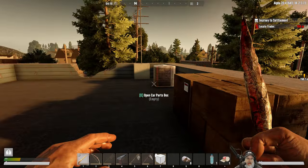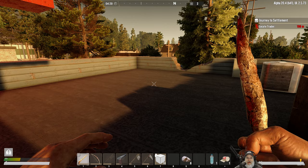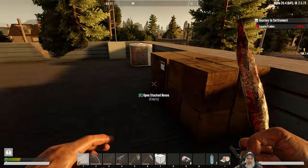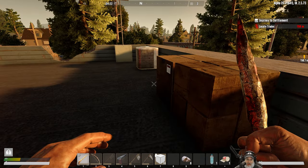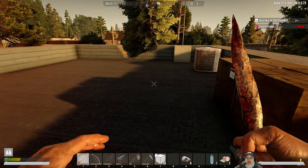Welcome back, everybody, to Undead Legacy. I'm an old guy gaming, and I'm on the roof. In this episode, our plan is to try and find a permanent base location — well, when I say permanent, I mean an initial base location. This spot's not terrible, but it's a little bit far away from the trader.